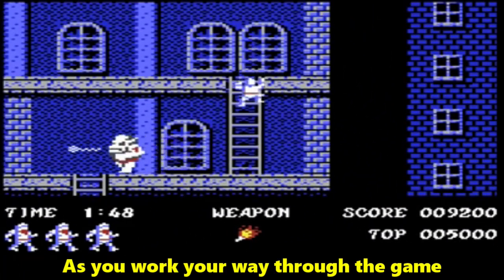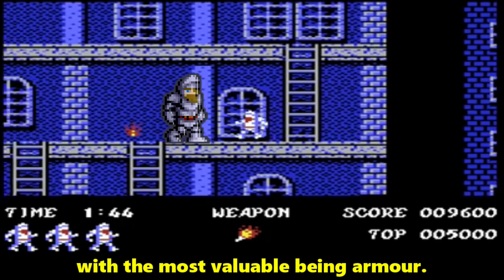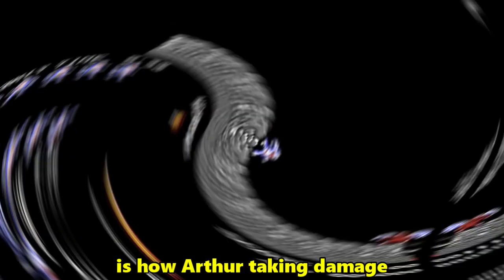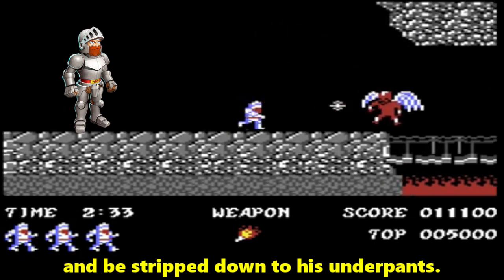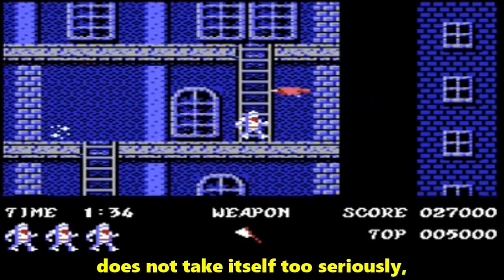As you work your way through the game, you pick up power-ups, with the most valuable being armour. Perhaps one of the most iconic features of the game is how Arthur taking damage causes him to lose his armour, and be stripped down to his underpants.